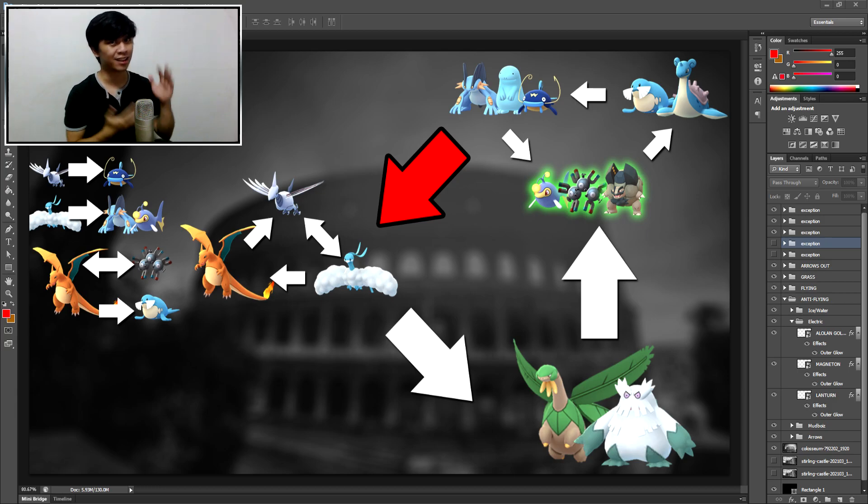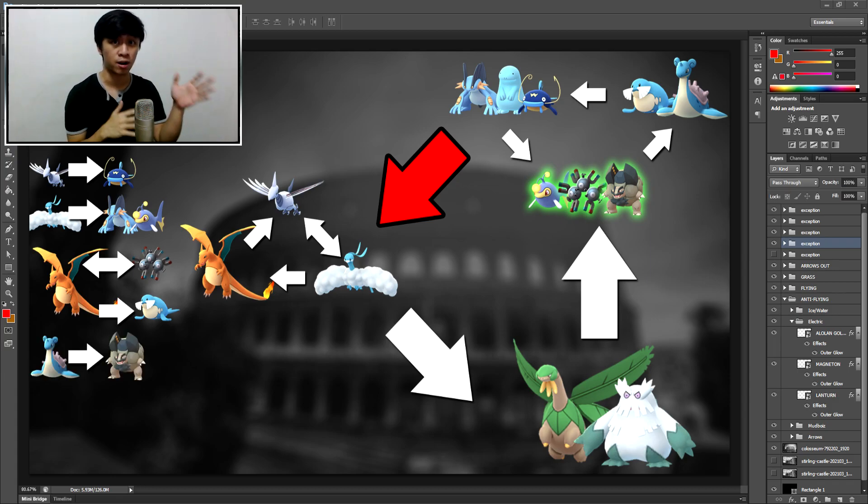Moving on to the Electric types. If you want to beat Skarm, Charizard, and Alteria — all three — you go Alolan Golem. Graveler works too, but go Golem over Graveler since it's not as strong. That's a very nice advantage that Alolan Golem plus Graveler have — they beat all three Flyers.